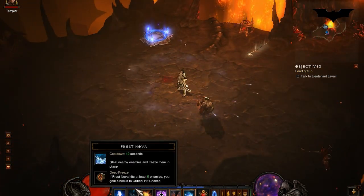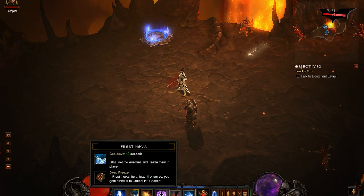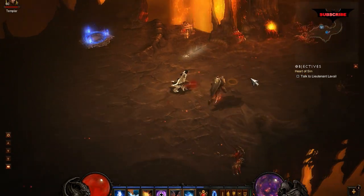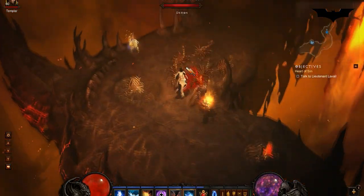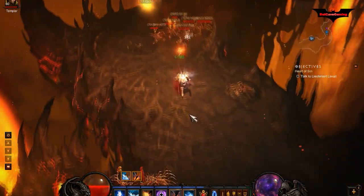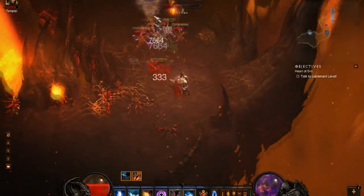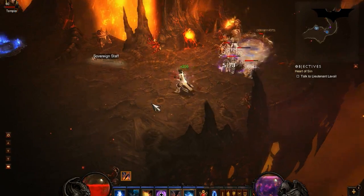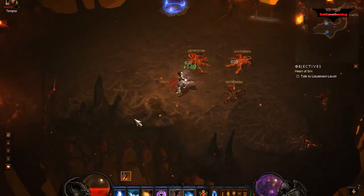I want to show you that when I use Frost Nova it normally takes the full 12 seconds cooldown. Let me show you how I got it to work where I'm critical hitting a lot faster. Do you see how fast my Frost Nova went back up? I'm not getting critical hits off my Energy Twister — this is a completely different Energy Twister called Storm Chaser.